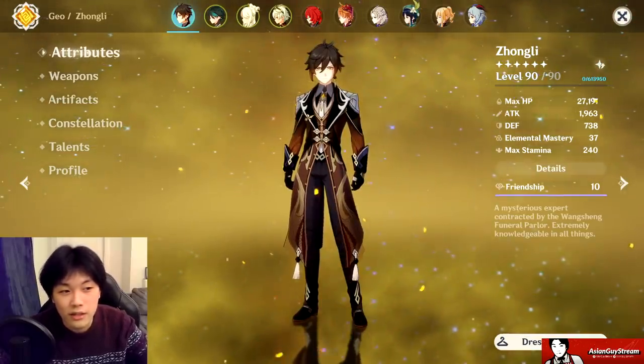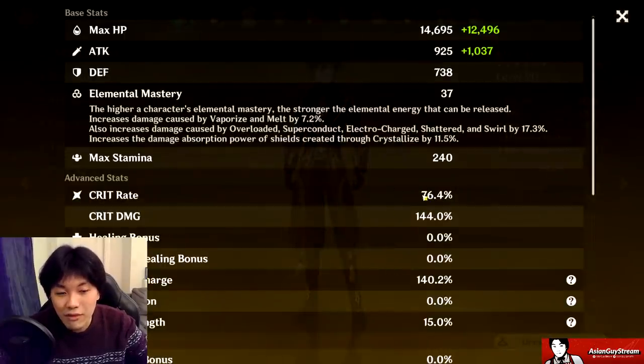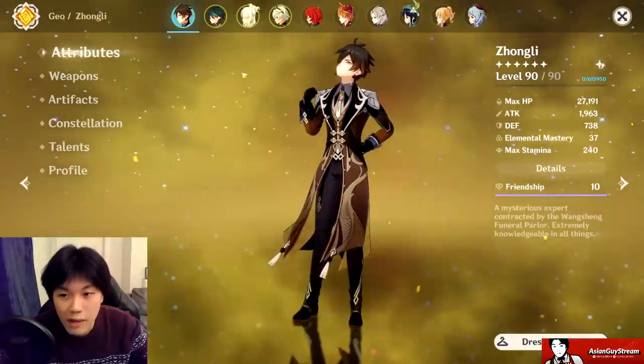We've got 27,200 HP, 1,963 attack, 76.4% crit rate, 144% crit damage, 140% energy recharge, and 90% geo damage bonus. Really fantastic numbers here.